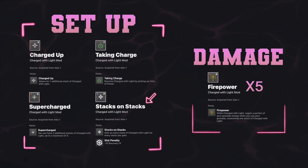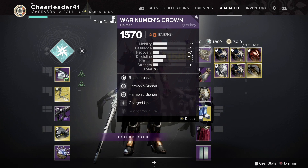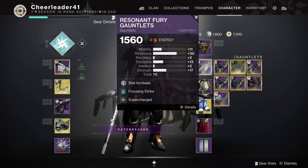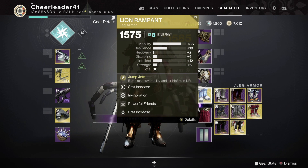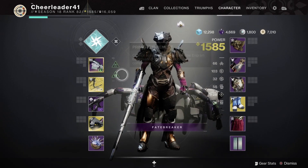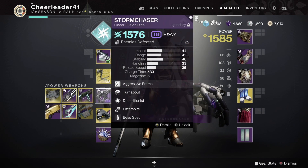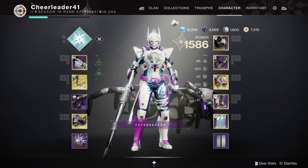Stacks on Stacks is also extremely helpful since it grants an extra stack of Charged with Light for each charge you obtain. When it comes time for damage phase, you want to have 5 stacks of Firepower equipped so that you can throw as many grenades as possible. Looking over my gear, we have Charged Up and Run For Your Life, Supercharged, Precision Charge that probably should have been Stacks on Stacks, Powerful Friends for plus 20 mobility, then Taking Charge with another stack of Run For Your Life. I kept on Succession and Trinity Ghoul since I was comfortable with it and knew it was great for making orbs, then threw on Storm Chaser with Demolitionist for damage. Swapping to the armor set for damage, you can see that I have Firepower on every single piece.